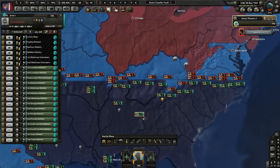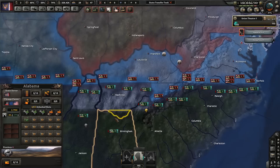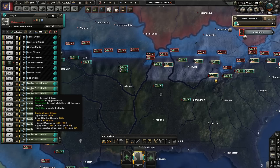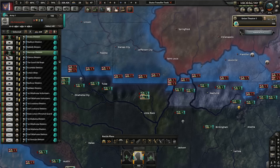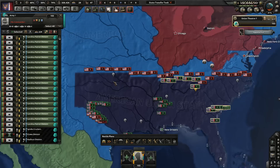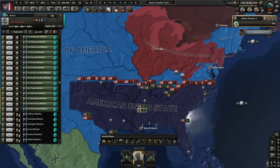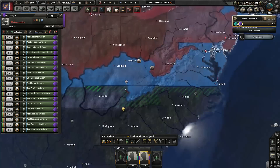The American Union State is pretty much one of the weaker factions, although it's not the weakest. The weakest would be the PSA and New England. Of the big three, you are the weakest. You start off with a relatively large army but low industry. The real core of your army is going to be the veteran infantry divisions — there are 19 of them and you want to be building more ASAP.